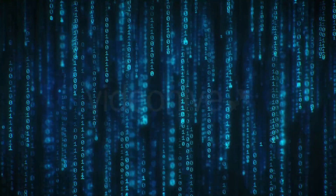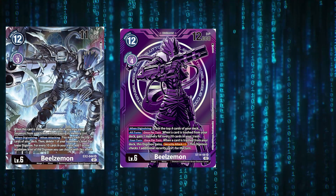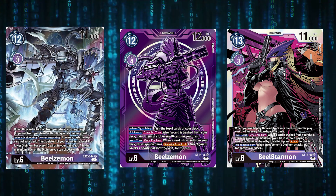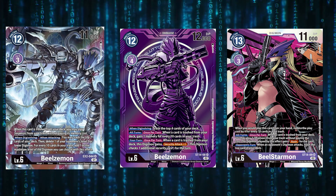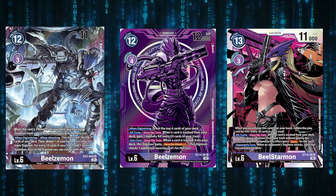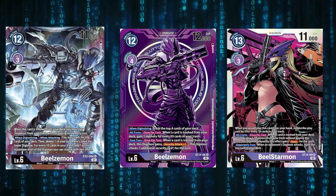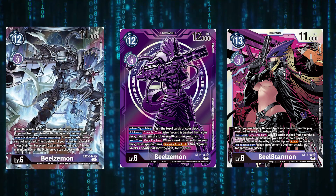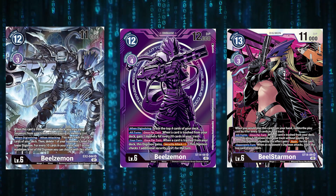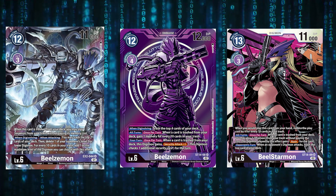Going into level sixes: we run two EX2 Beelzemon, two starter deck Beelzemon, and one Beelstar. The EX2 Beelzemon is one of the great control cards — it lets you delete bodies on board when attacking, when digivolving, and when trashing; it lets you play out an Impmon. Late in the game, if you've trashed enough, it can lock-delete level fives and sixes just on swing or when digivolving. The starter deck Beelzemon gives you trash-and-gain Security Attack plus one as well as trashing the top four cards when digivolving.